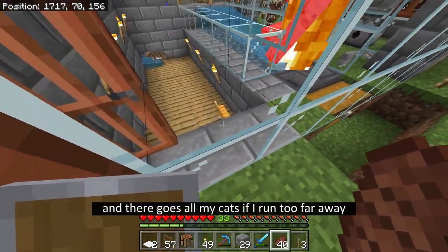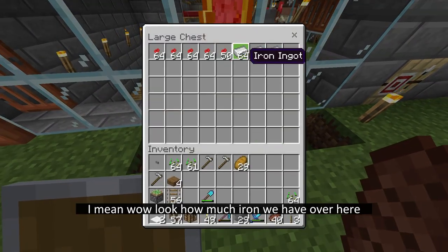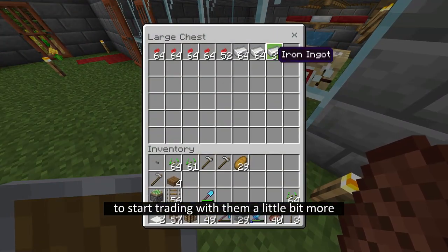Farms grow faster if you plant them in rows - and there go all my cats if I run too far away. But what are you going to do? This iron farm is still working - wow, look how much iron we have over here, it's almost unbelievable. So it might be time to start trading with them a little bit more.